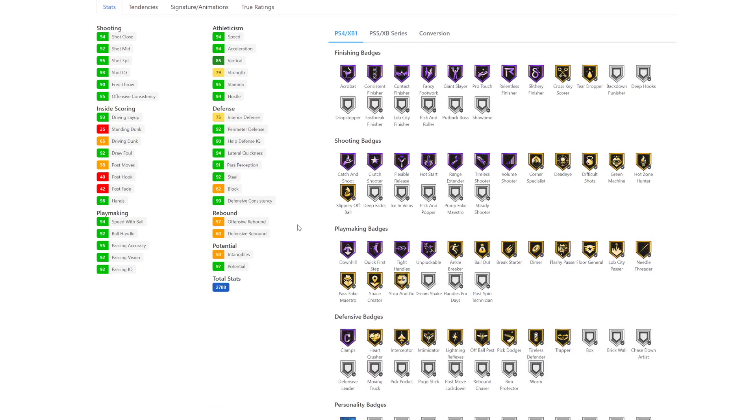He's got 94 lateral quickness which is good. He's got Hall of Fame Clamps, Hall of Fame Range Extender, Hall of Fame Catch and Shoot, and Hall of Fame Flexible Release. He does not have Steady Shooter, so he won't get Blinders on next gen. He's got 94 speed with ball, 50 intangibles, and 95 shot IQ - that is not a great sign at all.